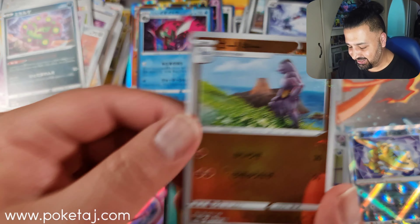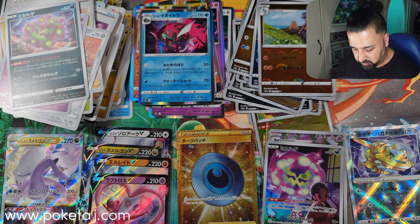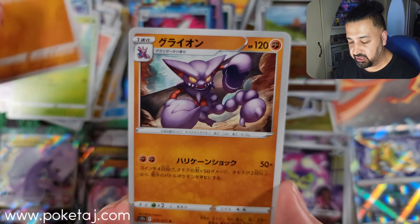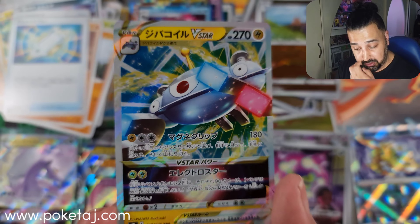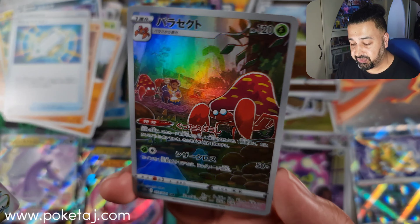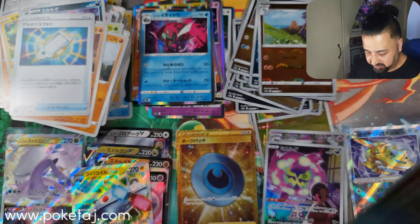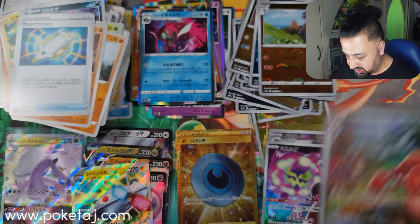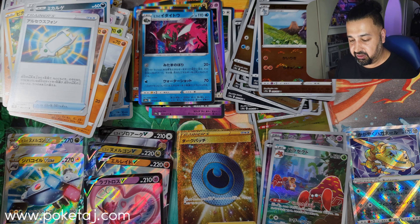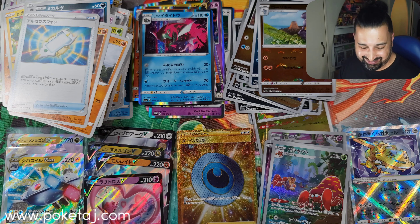Penultimate pack now — still looking for one more V Star. I don't think we got the double hit box unfortunately, probably just that V Star left to find. What have we got? There's the V Star we're looking for — Magnezone V Star! Look at that texture, I love the solar flares coming out from the back. And there is our final CHR as well — I forgot we're still looking for a CHR — it's Parasect. Doubled up on that — still no Pikachu CHR for me. I've only got one more box to open and I haven't pulled the Pikachu CHR yet. This is bad news.